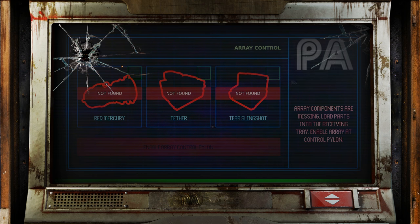Red Mercury. Tether End. Tear Slingshot. Not found. Array components are missing. Load parts into the receiving tray. Enable array at control pylon.